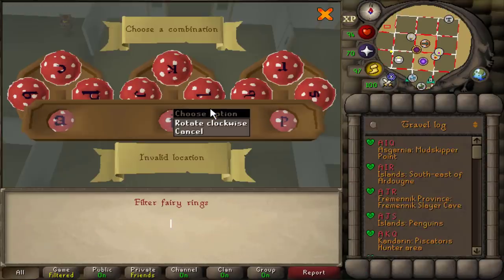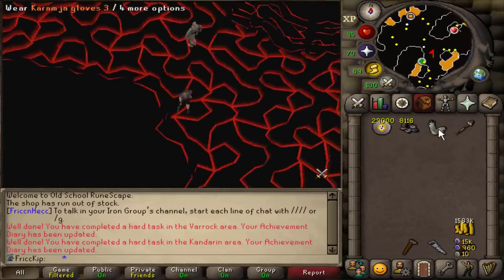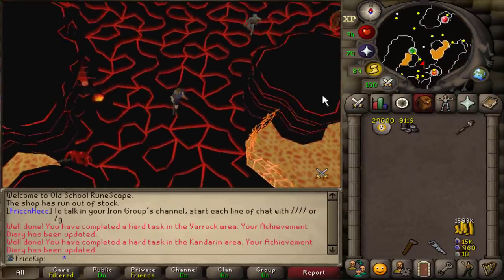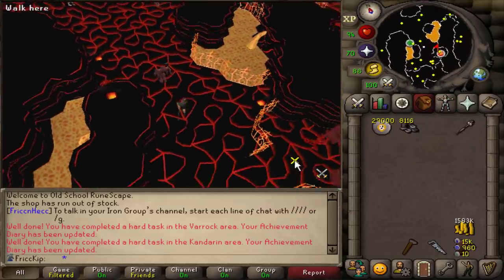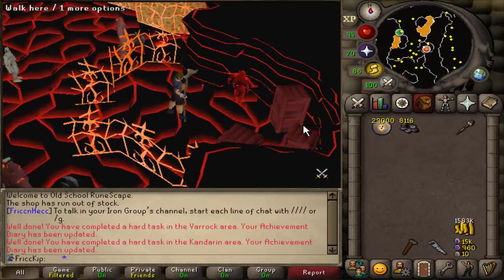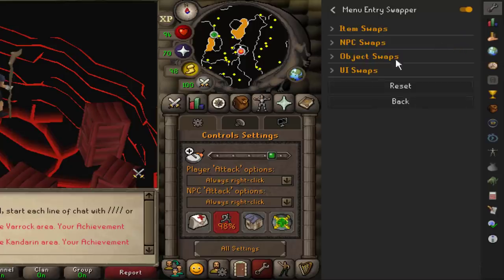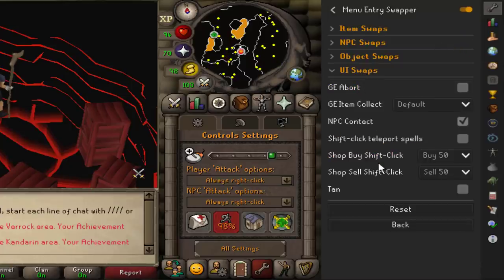I'm going to take the fairy ring in my POH to get over to the Zora area. We'll get the Karamja gloves on so we get the most gold as possible from trading in the chaos runes — it's just under 29k that we need. I got all these chaos runes from doing Barrows. The fastest way to do this is to go to menu entry swapper on RuneLite, go to UI swaps, and shift click sell 50.